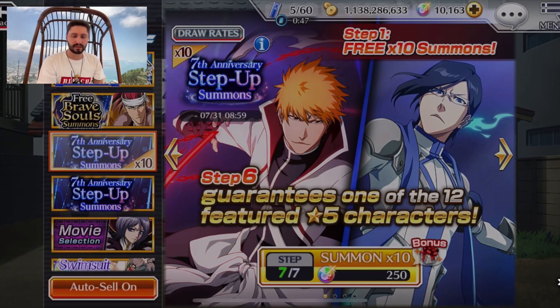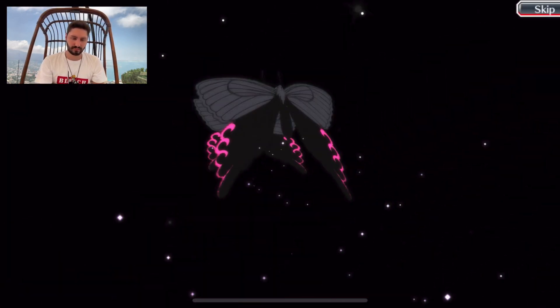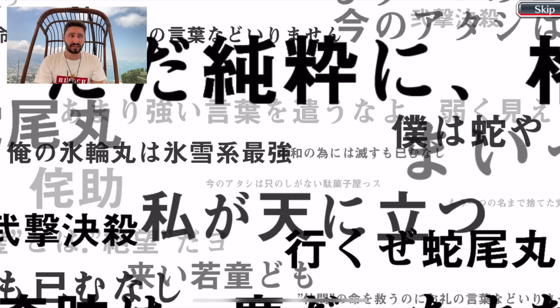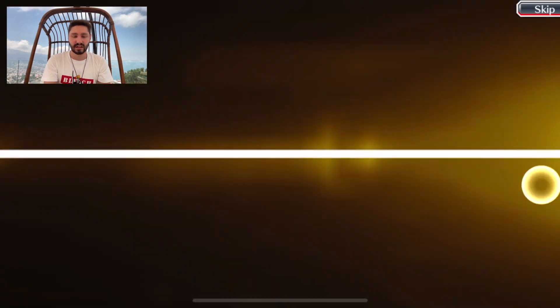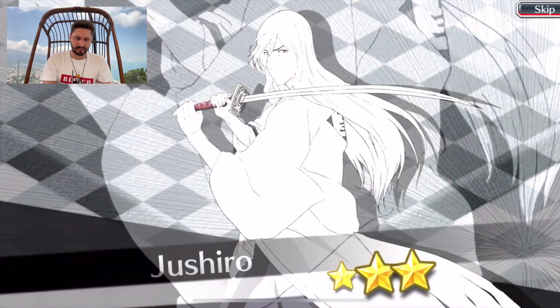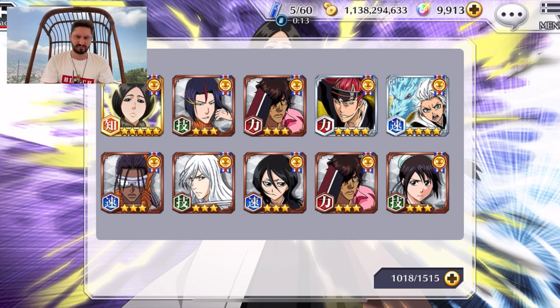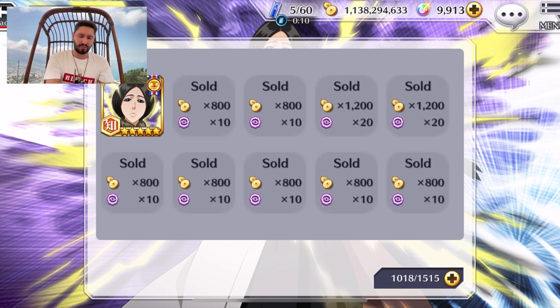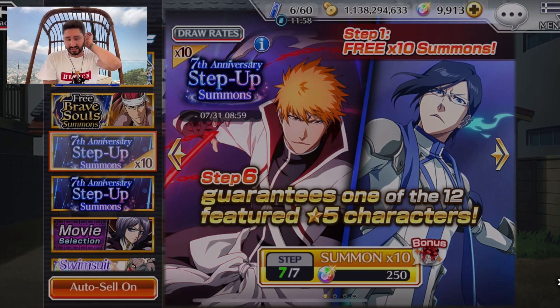Watch me get a fake-out on step number seven, take three. That's a five-star at least — can this be Ichigo? No, that's Squad Four — an unfeatured character, meaning we have a second character in this multi. Question is who is this gonna be? Still nothing. Oh wait — you can still get just an unfeatured; I thought you had to get one of the featured. Yeah, baited. Wonderful — I'm getting the two percent hitting hard.